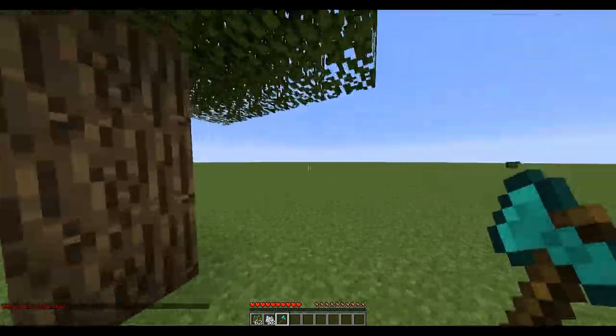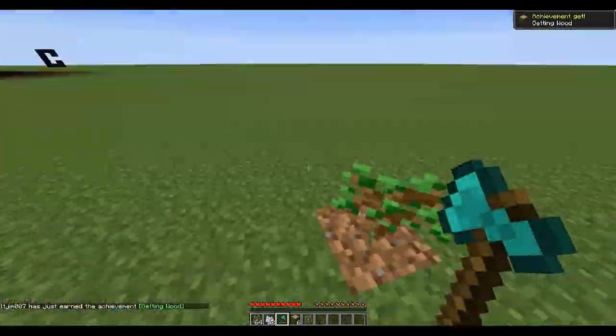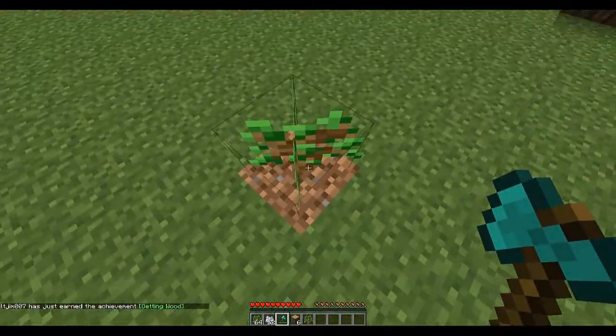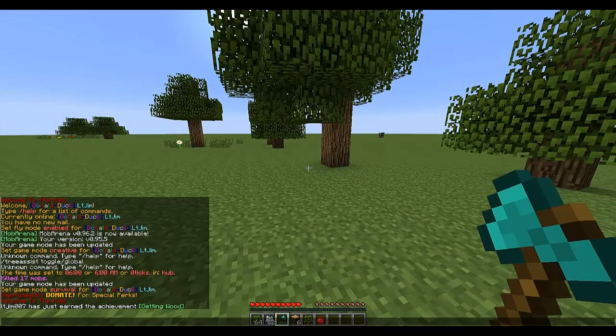It allows you to reenact what a tree does in real life — if you break the bottom block, all the other blocks will break, the leaves will start to decay, and a new sapling will plant, which isn't real life but that's pretty cool. There are a couple of commands; if you do slash tree assist help it will show you them.